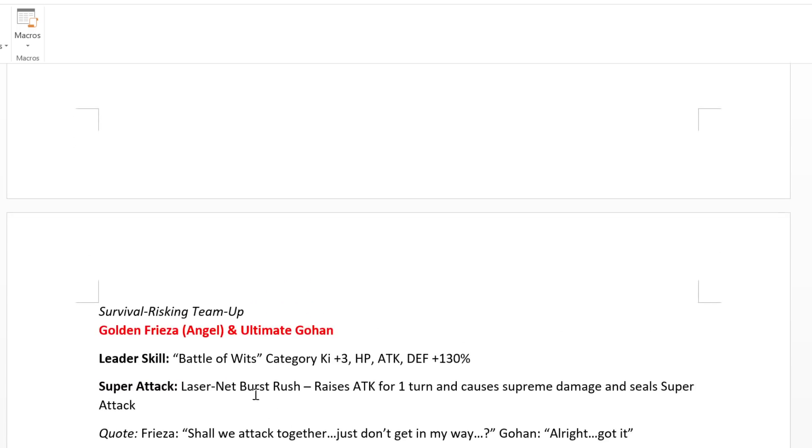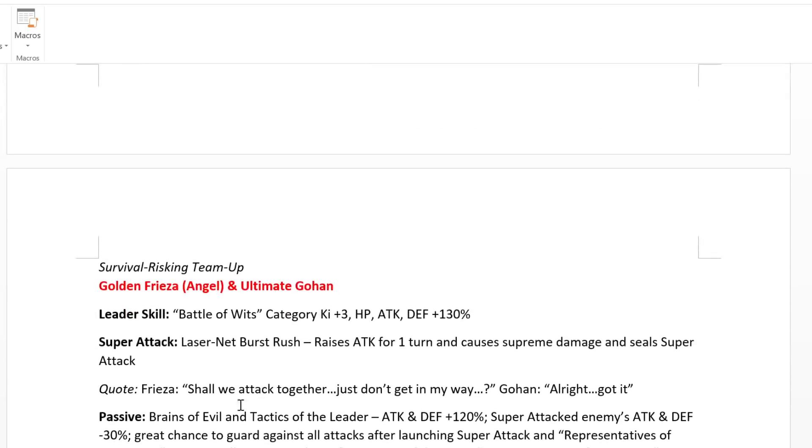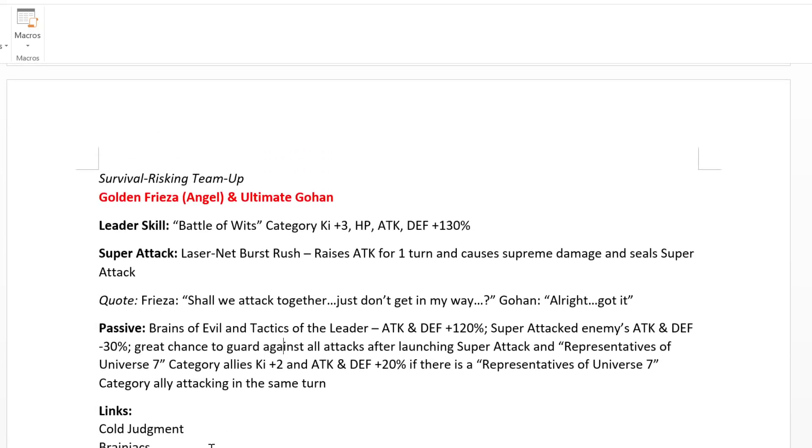The final unit is Survival Risking Team-Up — Golden Frieza Angel and Ultimate Gohan. A lot of people thought it would be Android 17, but it turned out to be Frieza and Ultimate Gohan. Leader skill is Battle of Wits category, ki plus 3, HP, Attack, and Defense plus 130%. Super attack is Laser Net Burst Rush — raises attack for one turn, causes Supreme Damage, and seals. Passive is Brains of Evil and Tactics of the Leader: attack and defense plus 120%, super attack reduces enemy attack and defense by 30%, great chance to guard after launching super attack, and Representatives of Universe 7 allies get ki plus 2 and attack and defense plus 20% when a Universe 7 ally attacks the same turn. Links include Brainiac, Cold Judgment, Speed of Retribution, Turn of Power, and Fierce Battle.